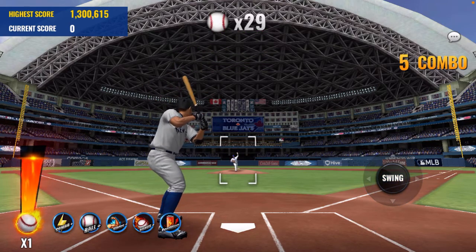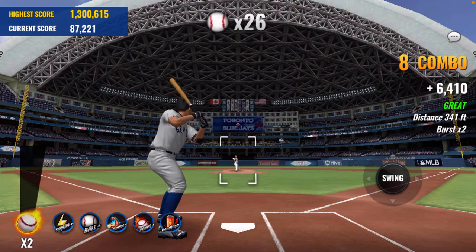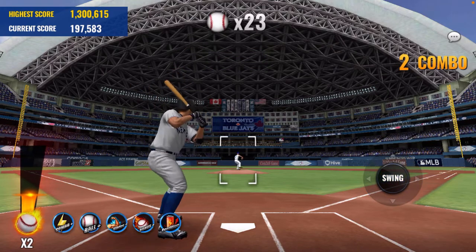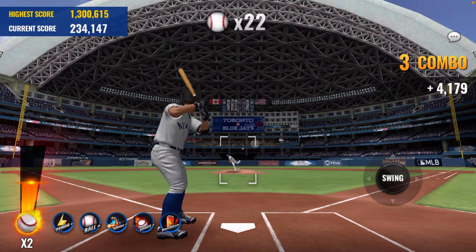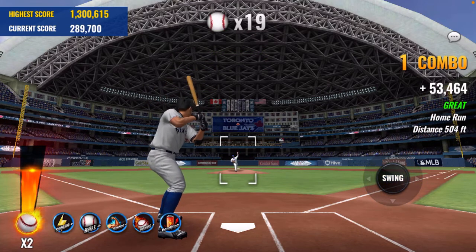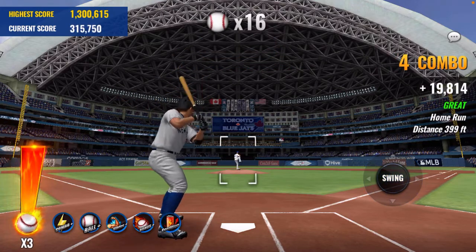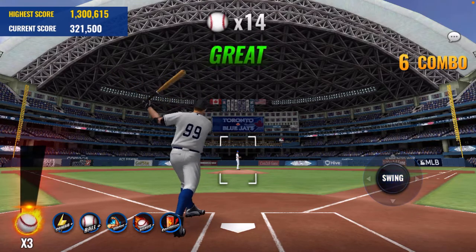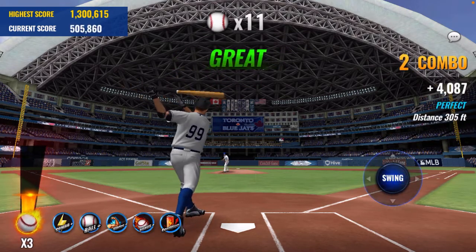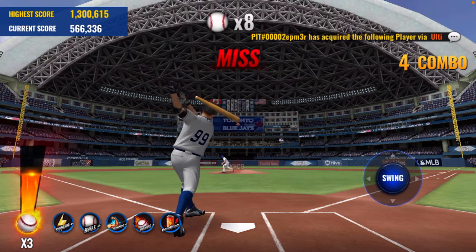We are using my player of the month, Aaron Judge. I see that he not only throws sliders, he throws sliders on top of the changeups. There's a slider right there — he just gives you no chance to pull the bat back. Trying to get in a rhythm here. I can hit the slider but then I always miss the next pitch. There's the curveball.